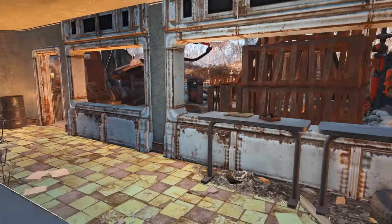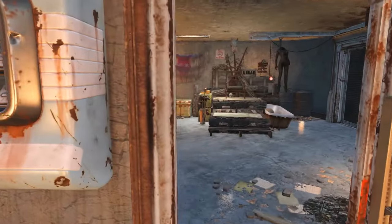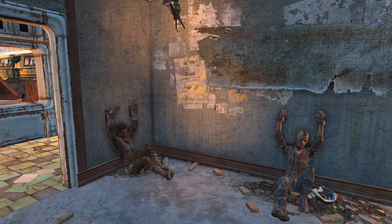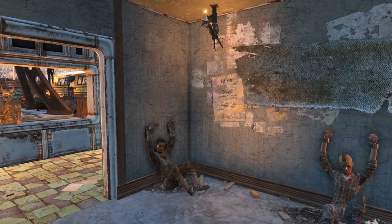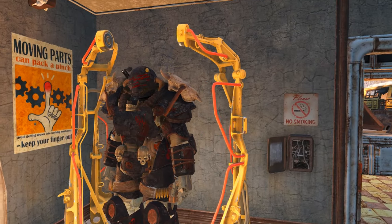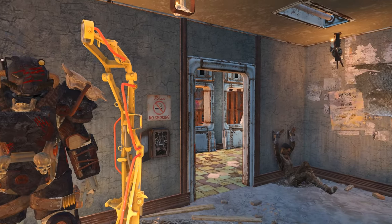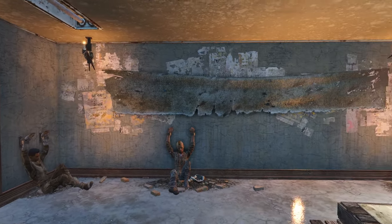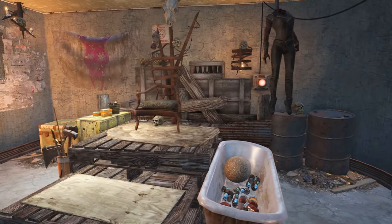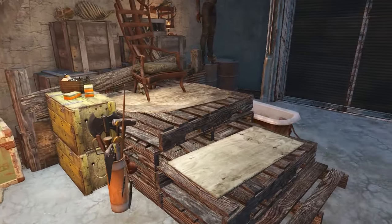That brings us to something every raider dungeon in the game has, and that is the throne room. I have a whole video on how I put this throne room together — if you're interested, check it out on the channel. Here we have some Skyrim-themed power armor; I thought it was a really good fit for this settlement so I went ahead and put it in. There are also a few prisoners off in the corner. I really love the way this turned out — I think it looks great. And of course we have a steamer trunk, just like at the end of every dungeon.